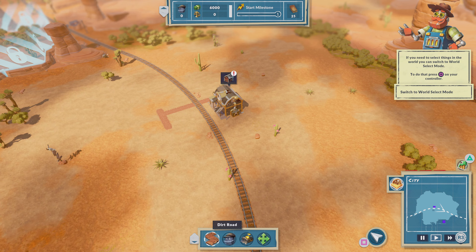Clicking on the cactus farm will allow us to place some fields, and each farm can have up to three fields. You can place them around how you want them.